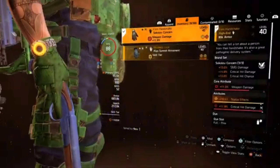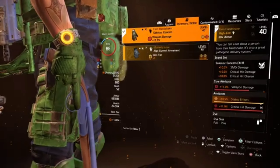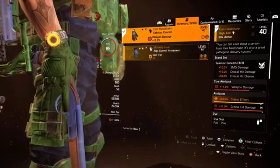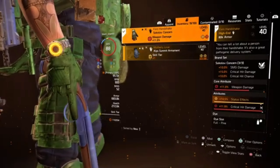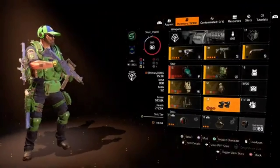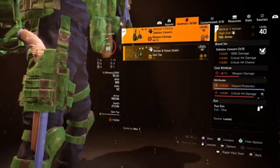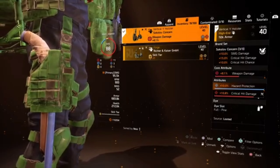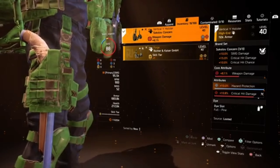My gloves are my second piece of Sokolov — the Firm Handshakes — which give 15% critical hit damage. The attributes are 11% weapon damage, 10.5% status effect, and 11.9% critical hit damage. My third piece of Sokolov is the holster, which gives 10% critical hit damage. Its attributes are 8.1% weapon damage, 10% hazard protection, and 10.8% critical hit damage.